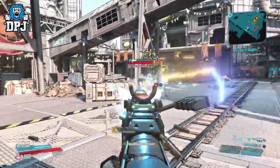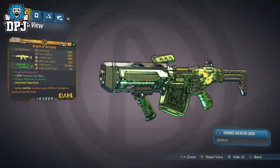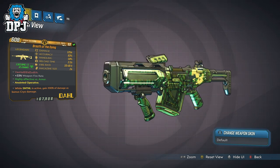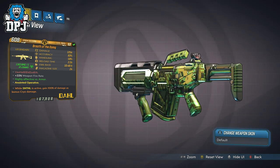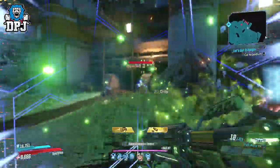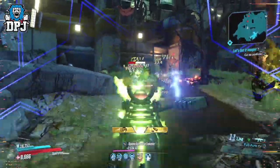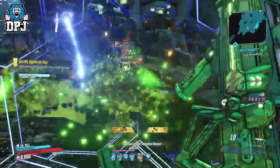Last on the Dahl legendary assault rifle list is the Breath of the Dying. This weapon drops from Blinding Banshee within Desolation's Edge and drops offering corrosive only. Its speciality is that kills with this weapon make the enemy explode, releasing corrosive balls in all directions — and it's very very efficient and effective in doing that. This is a weapon I saw a surge in usage around the release of the Maliwan raid due to how effective it is in there, and it truly is effective — and it would be even better now.